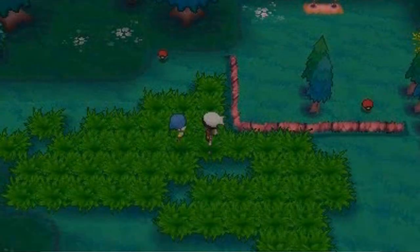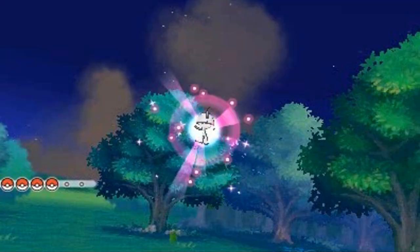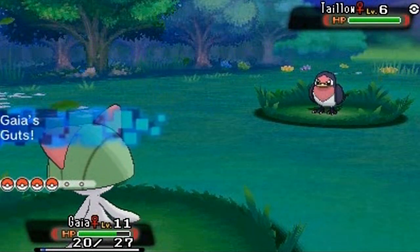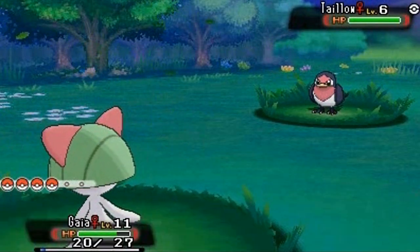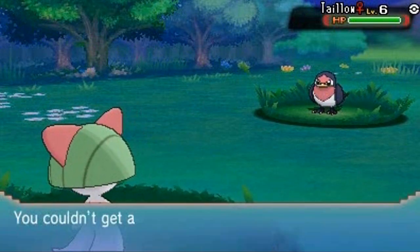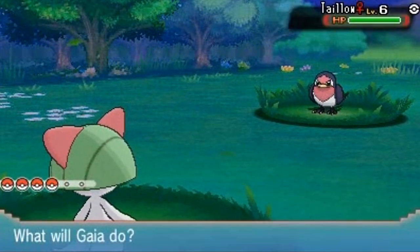Sorry for the lagginess of this game — internet, you gotta love it. We're getting attacked by another wild Pokemon — it's a Tailow. I think I already captured one off screen and didn't bother to use it for the Petalburg Woods. I'm gonna try to run away but I can't. Okay — run away safely!